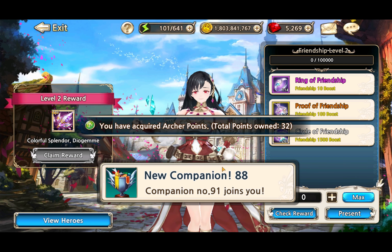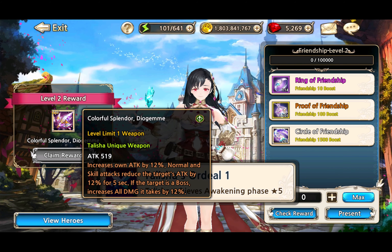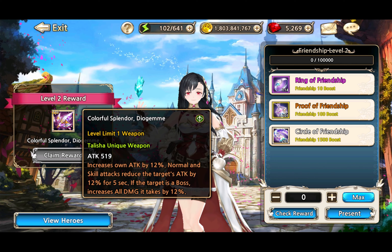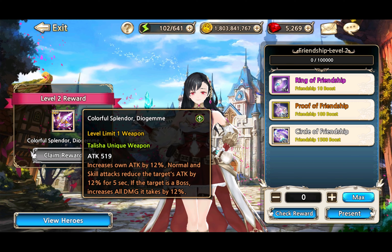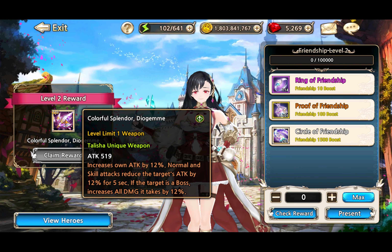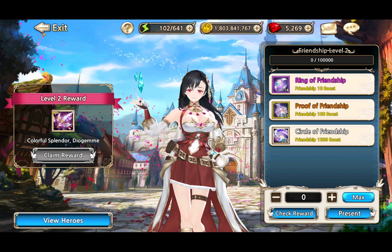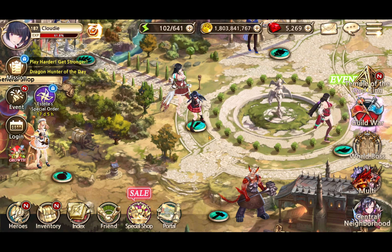That casual money throw, that's super OP. So she's a gemologist, so all her stuff is related to gems - not bad. And this is her unique weapon: increases her own attack and normal skill attacks, uses the target's attack, and if the target is a boss, increases all damage it takes. So it's a debuff, but a regular one - not that interesting I guess. But this should apply to everyone, so she can be a buffer, which is interesting.